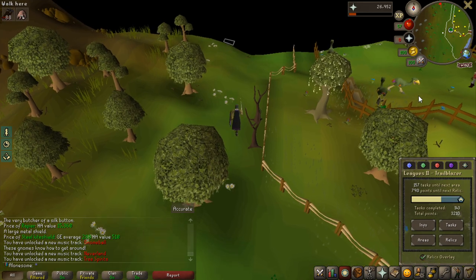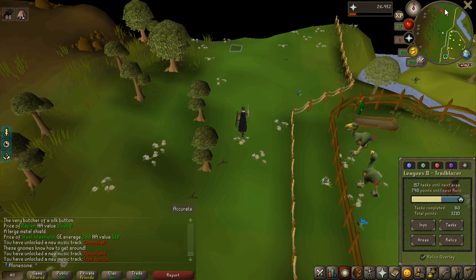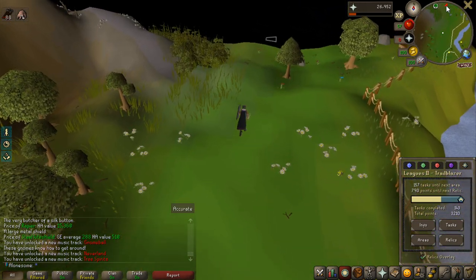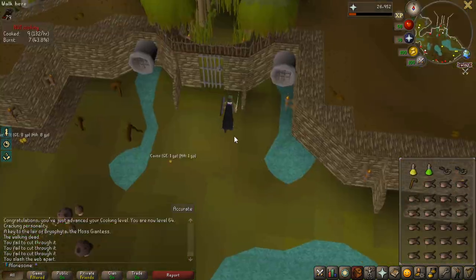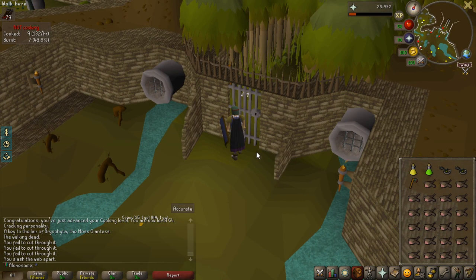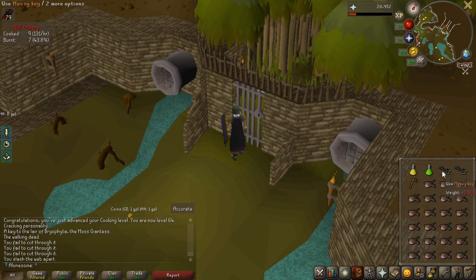I am going to do all the tasks that I can, which gives a decent amount of points to get to that next Relic. Because when I do, I will get up to 12 times the experience instead of 8 times, which is extremely good for leveling my stats. As I said in the beginning, I have more Mossy Keys, and if I get a rune item that is going to be extremely good, so I am going to kill 2 more of him.